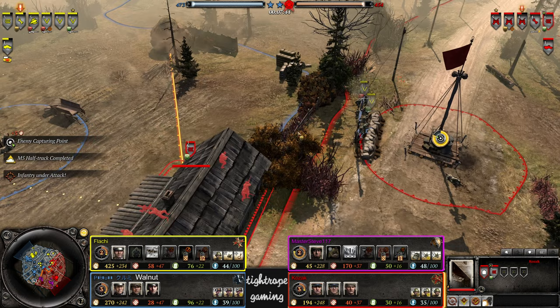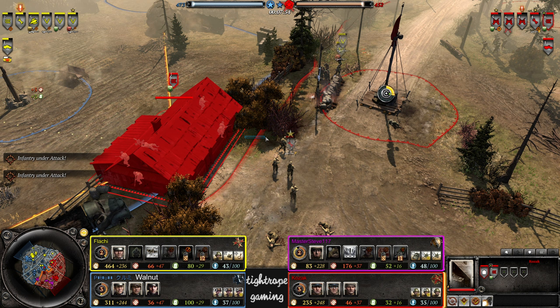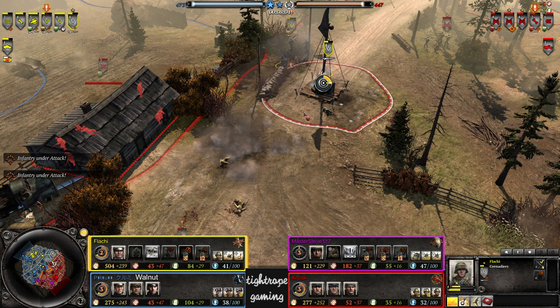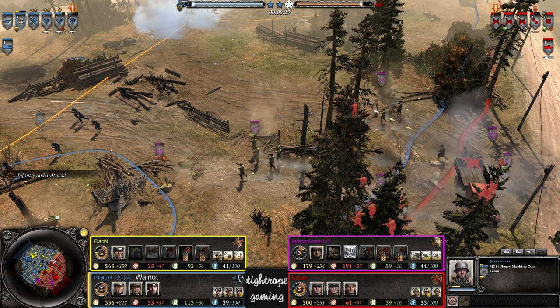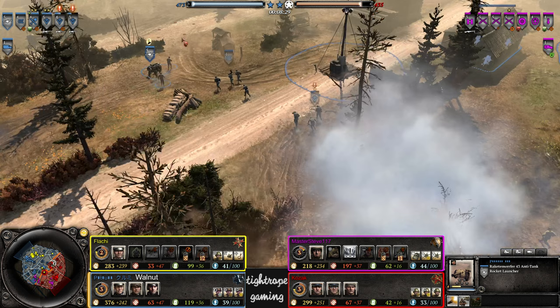Enemy forces are capturing our supplies — this squad's in the Maxim's blind spot. Flame coming in from the side — could even do some attack-ground rounds from this side of the bush. Conscripts coming in from the other side. A couple of these Volksgrenadiers have to be on negative cover out here. Conscripts chop up those Volksgrenadiers nicely while they were out of or in negative cover. Mortars smoking out the machine gun — big push here from Master Steve.